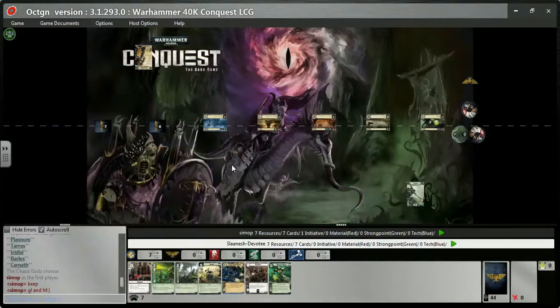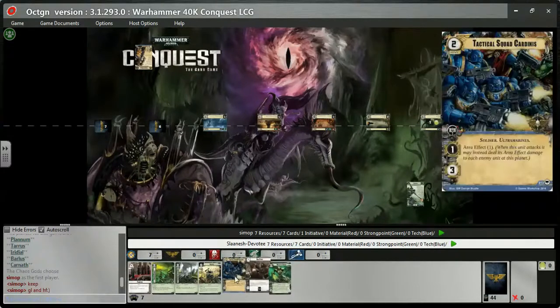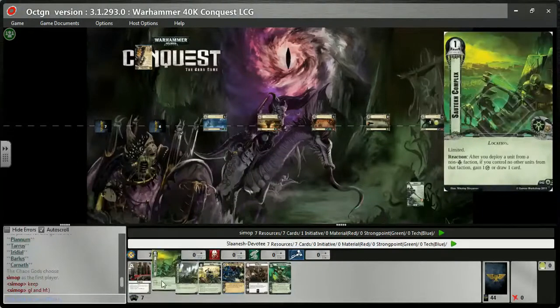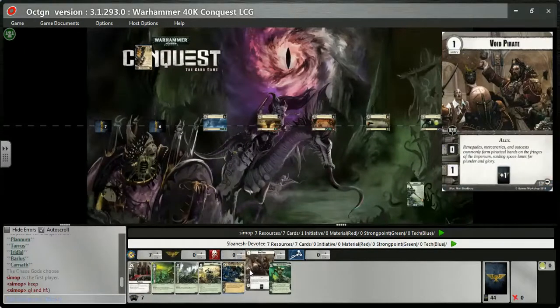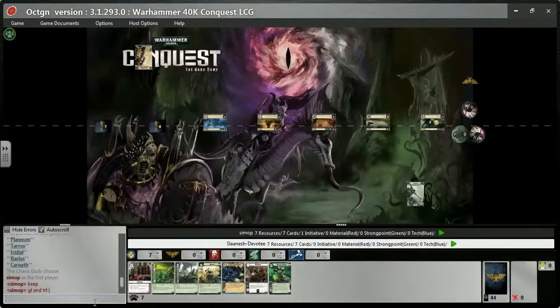It's a lot of green from planet two onwards, which is dangerous, and a win condition for red by planet four. I've got a Sartek complex and I've only got one non-Necron unit, so that would allow me to get some extra draw. I've got Recycle that can help me dig for my enslavement dial changing cards, a Void Pirate which is handy. Overall I'm happy enough with this — I've got the Necron Limited Reducer which could help as well. Simop has decided to keep, so I'm going to keep as well.